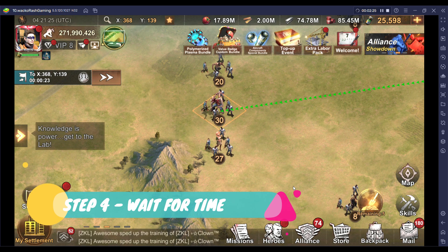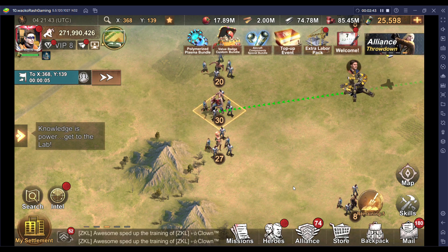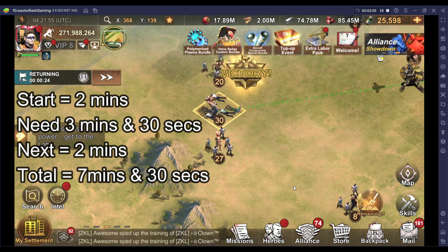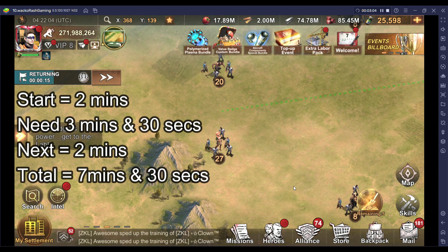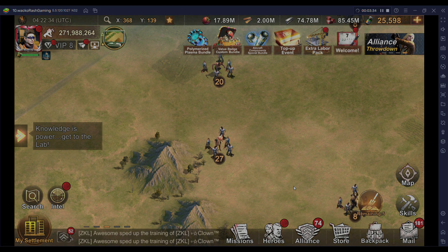Step 4: Don't do or click anything else and just wait patiently until the timer hits 7 minutes and 30 seconds. Why you may ask? We waited 2 minutes at the start, we needed 3 minutes and 30 seconds for the march to attack the infected and return back to your settlement. Then before sending out another march we are waiting 2 minutes before executing the next attack march. This will avoid any issues or problems when the macro runs in a loop.